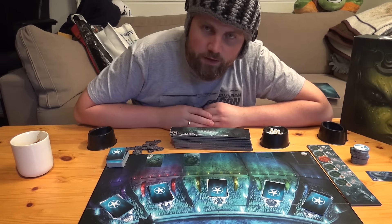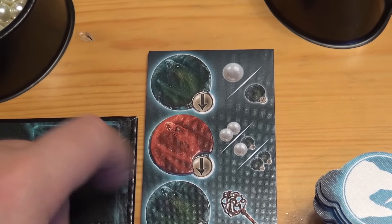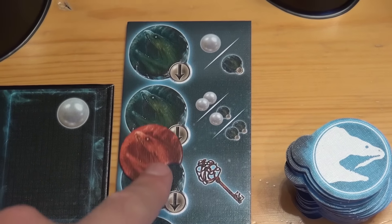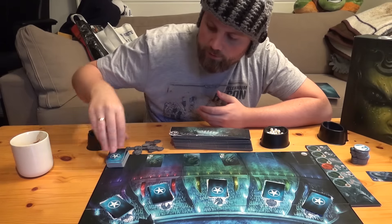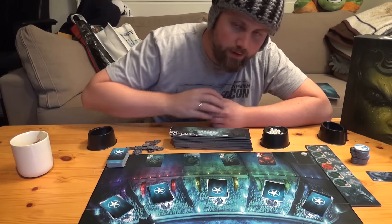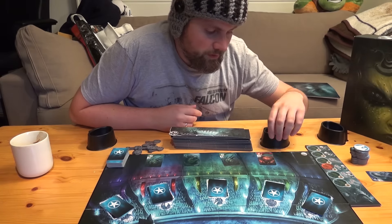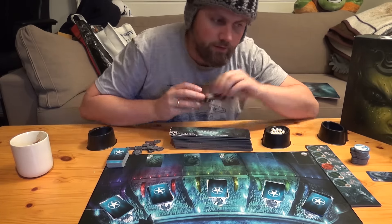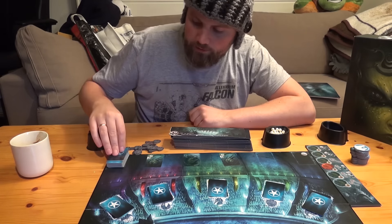A monster! Now I have an option to either take the value listed next to the monster, or I can move the monster token one step further. I'm going to go further. A green one — again, around the table. And a red five. This is going to go to the player to my left, so he's going to pay me one pearl and take it. I can guarantee it.